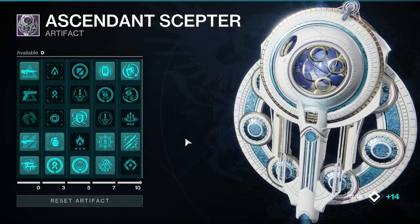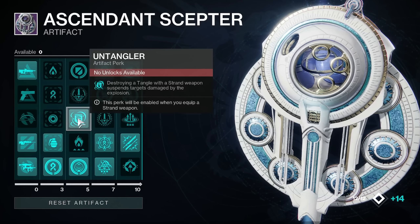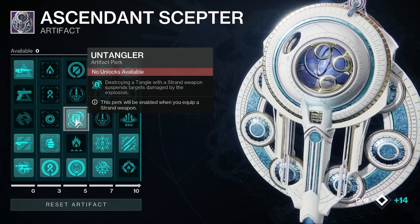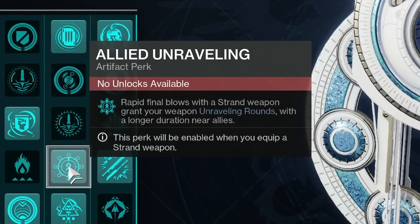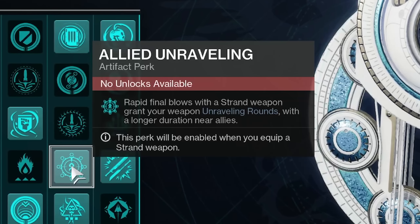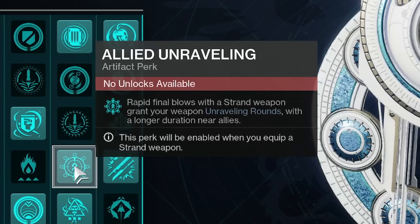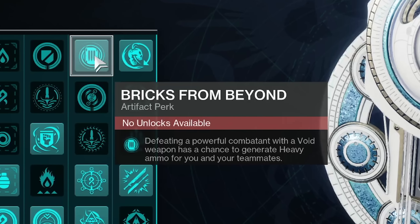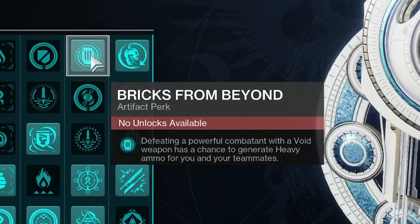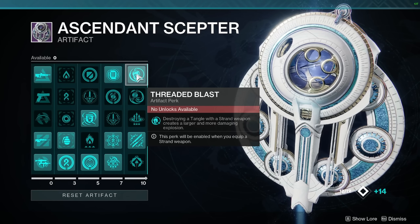Other artifact perks: Big Ones Tangler — destroying a tangle with strand weapons suspends targets damaged by the explosion. This won't matter for me because I'm not using a strand weapon, but super easy to flex in. You could also go Rapid Final Blows with a strand weapon to grant Unraveling Rounds. Bricks from Beyond — defeating a powerful combatant with a Void Weapon has a chance to generate heavy ammo for you and your teammates.